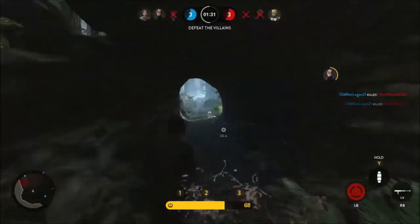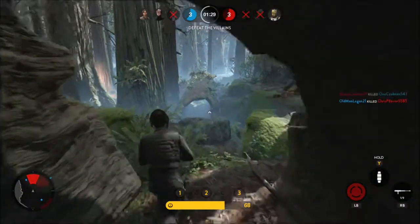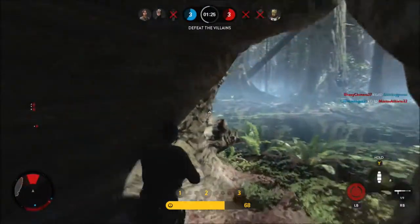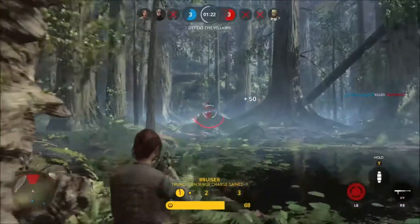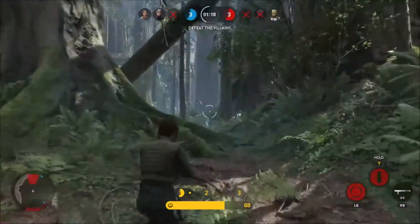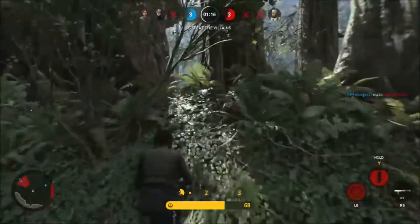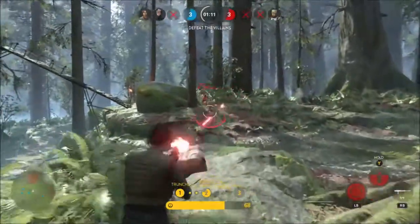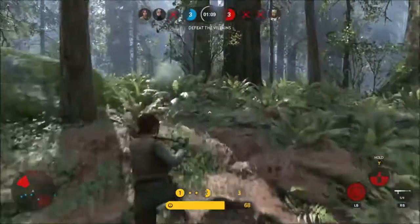This lets Jyn chain together Truncion Strikes, meaning she gets a lot of charges from getting kills with her rifle while attacking enemies and doing damage. There's a recurring theme here: Jyn deals damage, Jyn gets charges, Jyn deals more damage with the Truncion, Jyn runs out of charges, Jyn deals more damage. She's just going to hit you really hard.